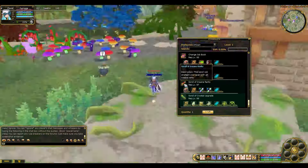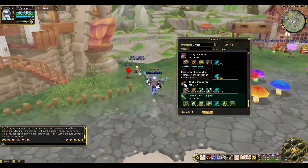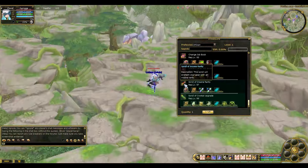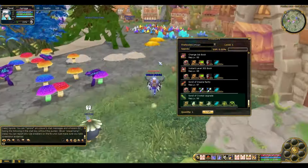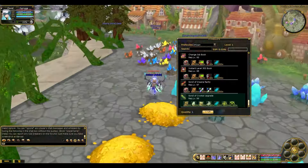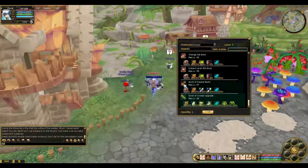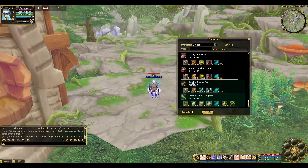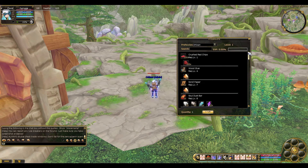They also have a Scroll of Insane Rarity, so you don't need to use the UR if you don't want to. Just use this scroll and you'll get insane rarity automatically, though it's still random — you might get MP Melee Black, Range Black, or DCT. However, it's all insane rarity. This will probably be expensive as well, and the crafting materials shown are not final.